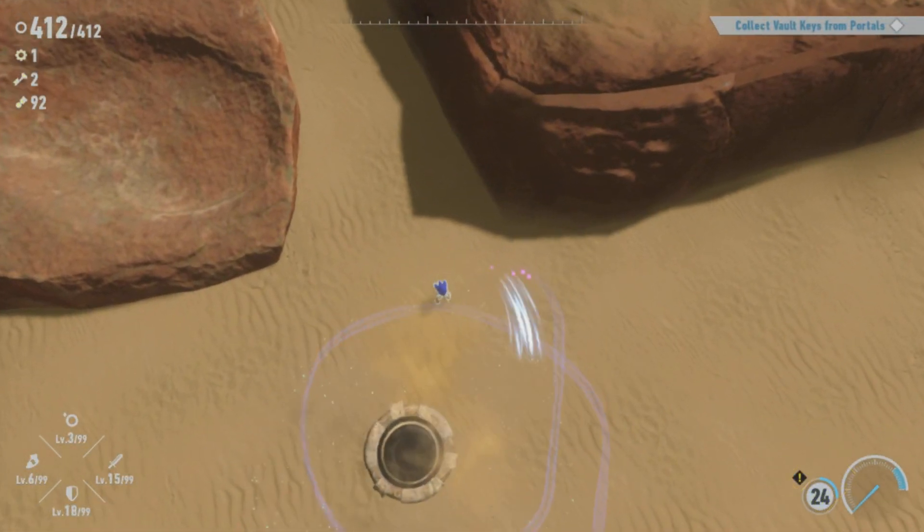You would think there's just one way, but it's not. You have full control of Sonic here. I'm going to take it from the leg all the way to the arm — you can run straight up his body, or you can do whatever you want.